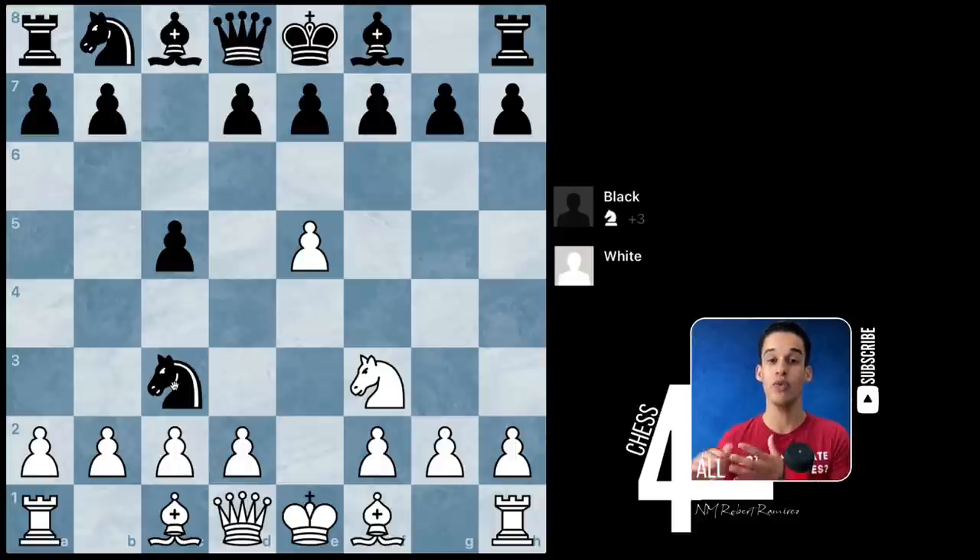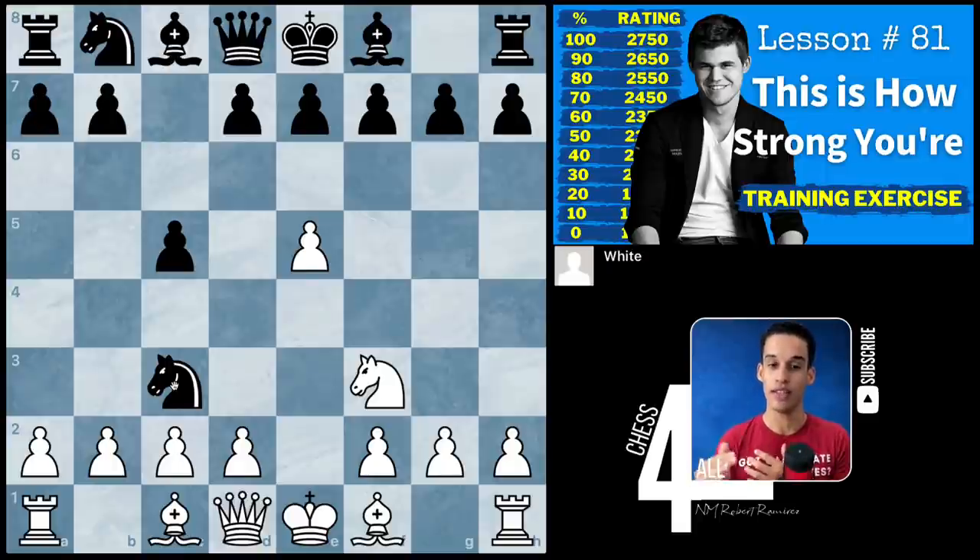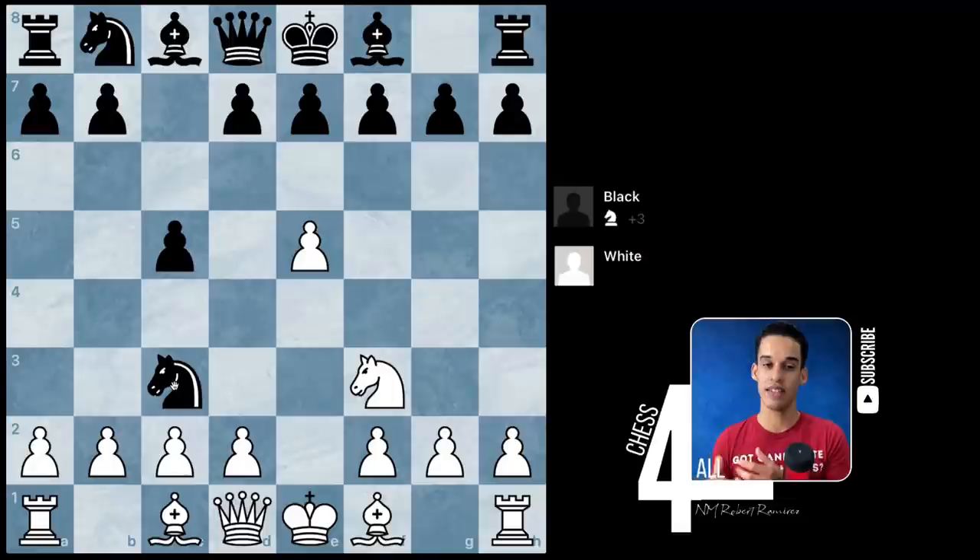Take your time — feel free to pause the video whenever you need to. One thing I mentioned on lesson 81 where we did something similar: if you find a move you think is the best but it's not the same thing this player did with the white pieces, you can test it with the engine and get the point if you're correct. I already checked this game with the engine and this strong player with white actually did the best move from this point on.